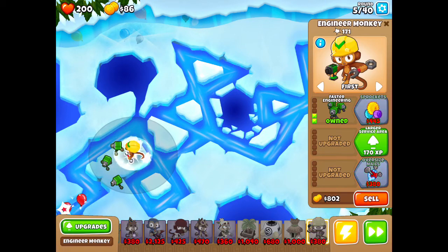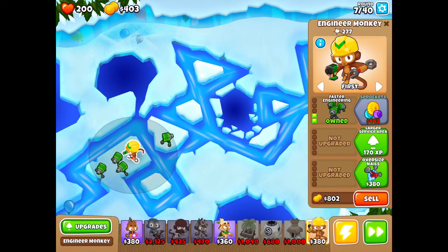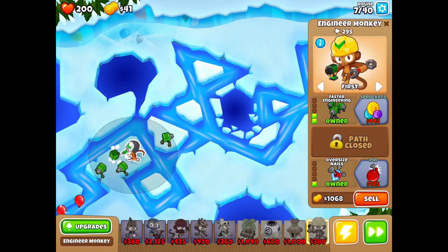Next upgrade is Oversized Nails, and it's still on easy because I do easy. Next one's gonna be primary only, so I'll pick primary. What does pin do?